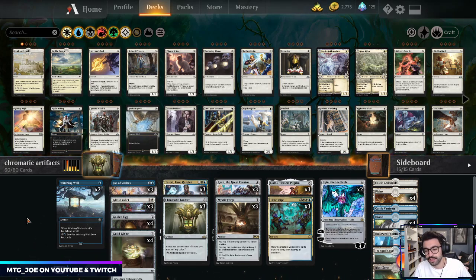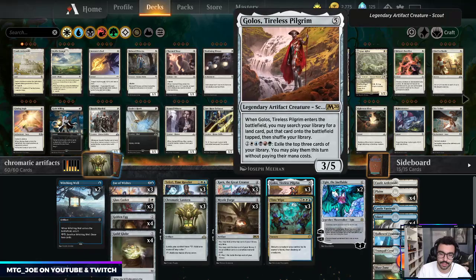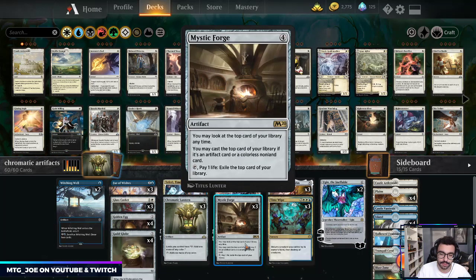In the form of Time Wipe, I moved away from the affinity-style X-cost artifacts — Chamber Sentry and Stone Coil Serpent — and went to more things we can hit off Golos. Basically, the deck uses Chromatic Lantern to make all our lands multi-color so we can activate Golos. We also have Ugin to lower costs of our colorless spells, and Mystic Forge to play artifact cards off the top of our library — letting us gain a huge amount of card advantage.